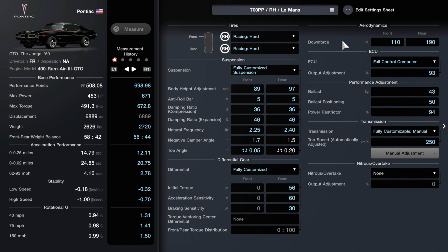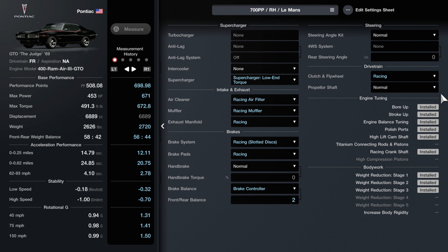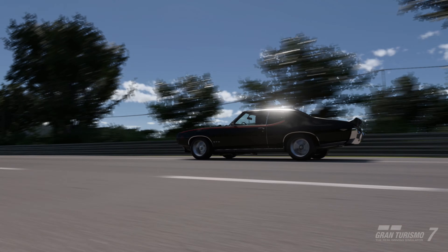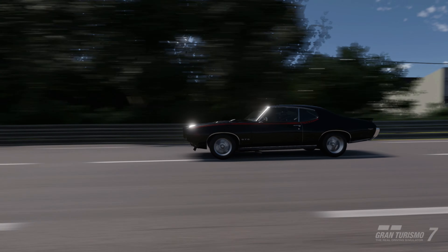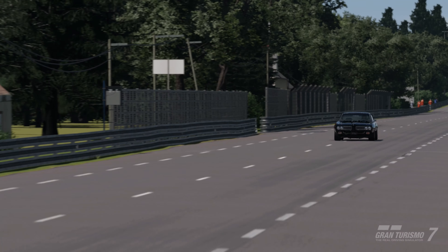Additional upgrades include a fully customized manual transmission, a supercharger focused on low-end torque, and racing components including air filter, muffler, exhaust manifold, racing brakes and pads, a brake balance controller, and a racing clutch and flywheel. For this build, the car runs on racing hard tires. You will need to pick up rain tires as well if you're planning to use this on Le Mans.